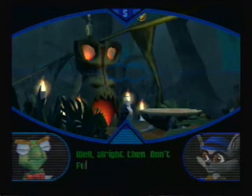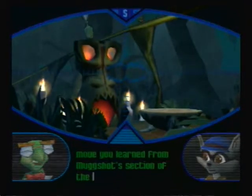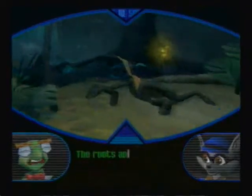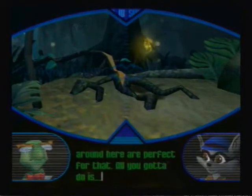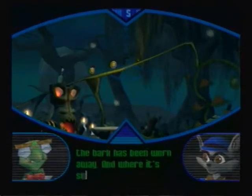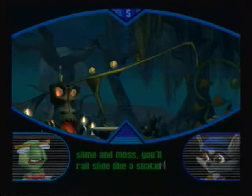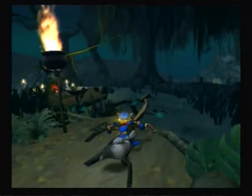Don't forget to use the new move you learned from Mugshot's section of the Thievius Raccoonist. You mean the raccoon rail walk? The roots and vines around here are perfect for that. All you gotta do is jump and hit the circle button, especially where you'll see the bark has been worn away. And where it's super slick from icky slime and moss, you'll rail slide like a skater grinding pipe. So on these vines, you just walk.